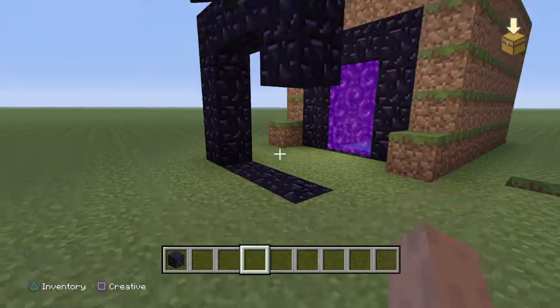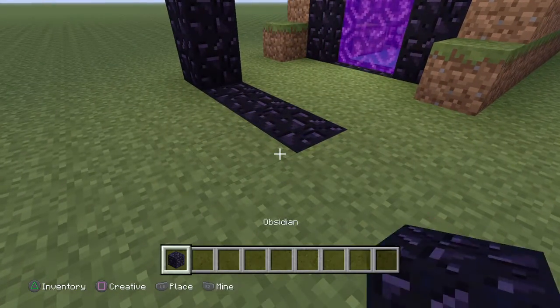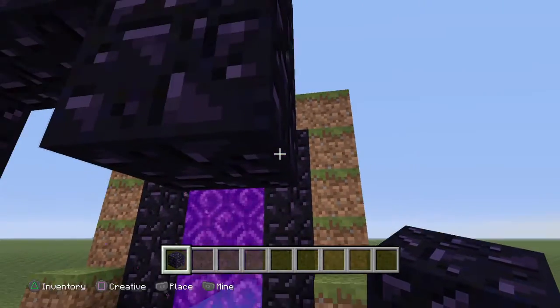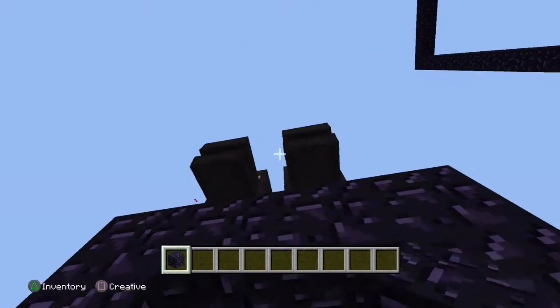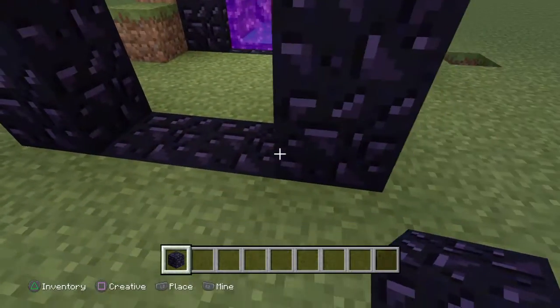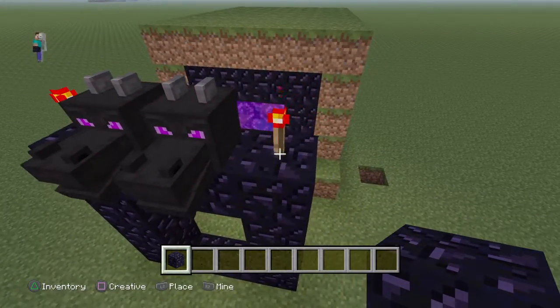First, you need some obsidian blocks and make a four by four portal. Put the four bottom down, and break down the grass, and you'll be in it.